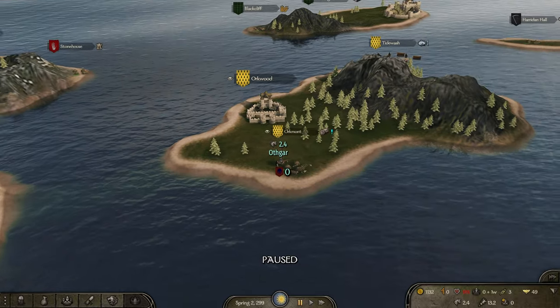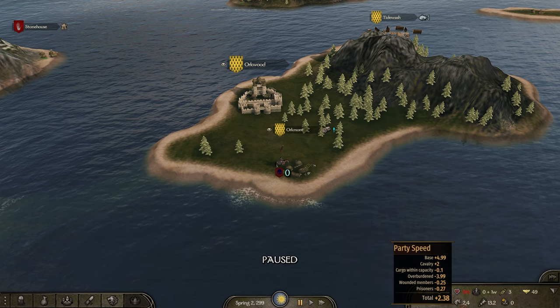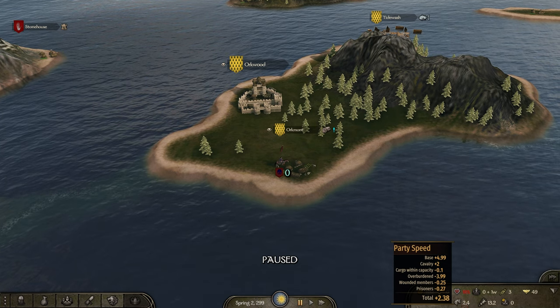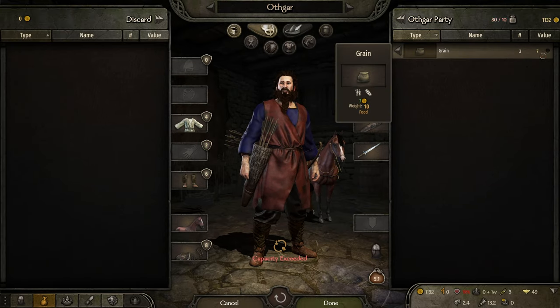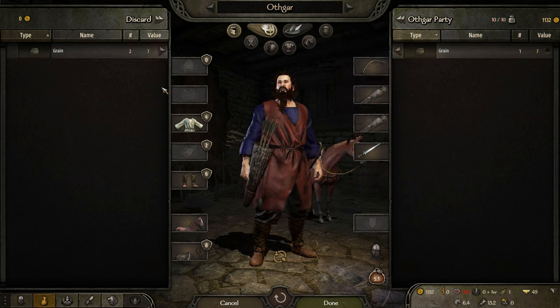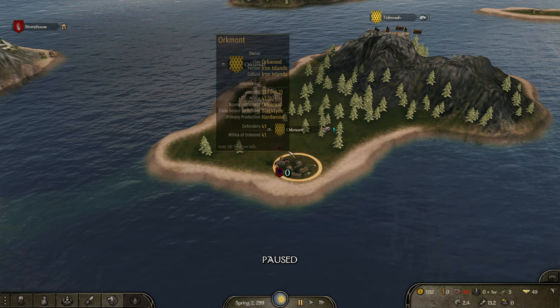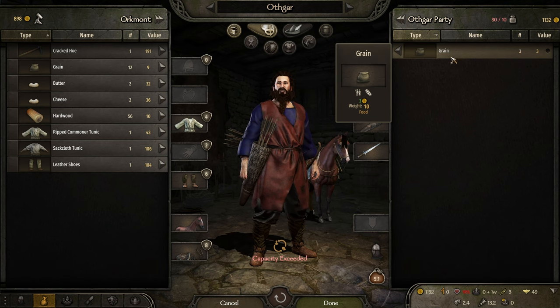How fast are we? 2.4 — yeah, overburdened. We're wounded, that doesn't help. We have prisoners. Why am I overburdened? I could just get rid of two of these — we'll sell those. There's no reason to throw them out, might as well get my money back, even though the value is a lot lower. That actually helps out a lot.